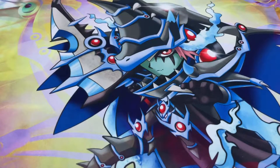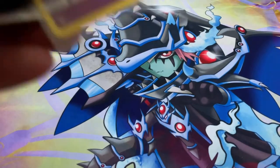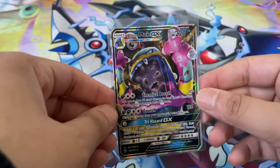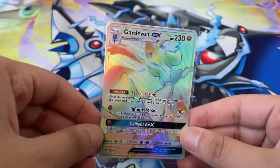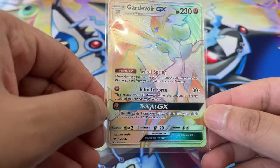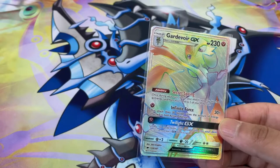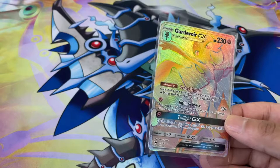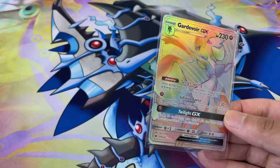So there you have it folks — eight packs of Burning Shadows. I think we did quite well. Quick review: we got this cool Dusknoir Holographic, nice looking Palosand Holographic, Alolan Muk GX, and our lucky card of the day is without a doubt this Hyper Rare Gardevoir GX — absolutely stunning card, another Rainbow Rare for my collection, it's really coming together. No Rainbow Charizard this time. I'm not sure I'll be able to find more Burning Shadows, since it's a pretty rare and expensive set now. Should I just go ahead and buy the Rainbow Charizard GX, or try and open more packs? Leave it down in the comments.